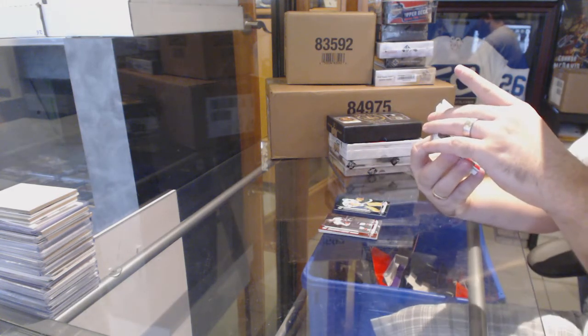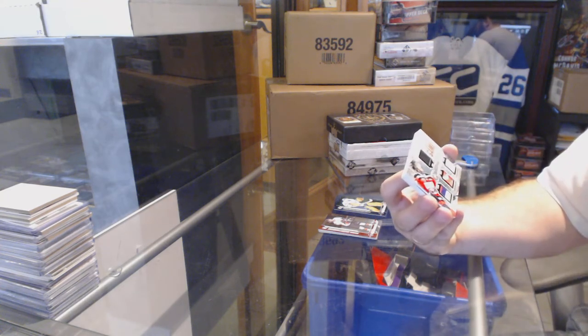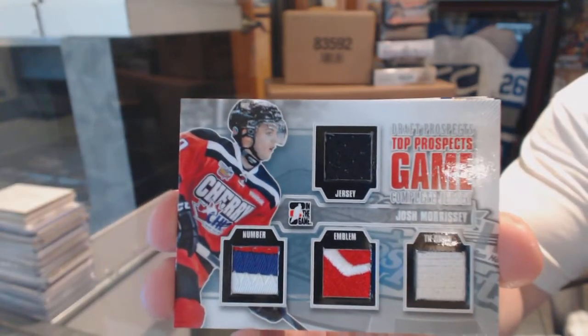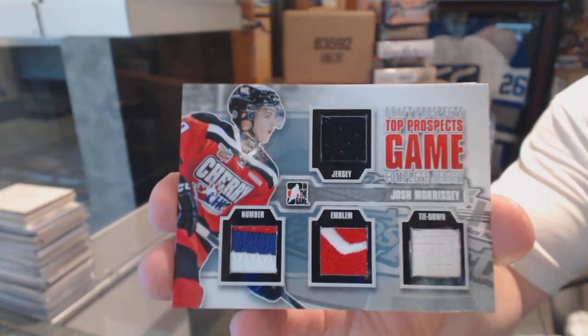We've got a Top Prospects Game complete jersey, silver version, jersey number emblem and tie down — Josh Morrissey.